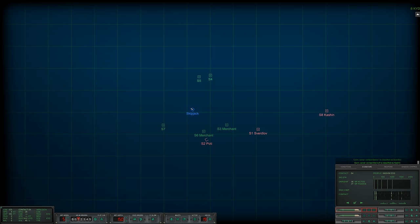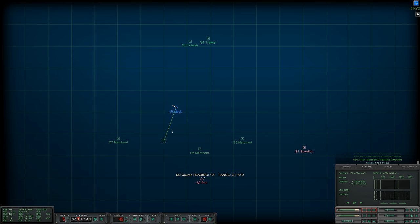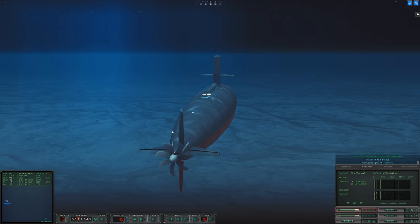Con sonar Sierra eight is classified as escort. It looks like we have two merchants and one cruiser. If I take out the cruiser that would be very nice. Mark 16 is classified — two trawlers — another merchant ship. Con sonar Sierra seven is classified as merchant. Let's hop up to periscope depth and change course slightly, come right to one five four.